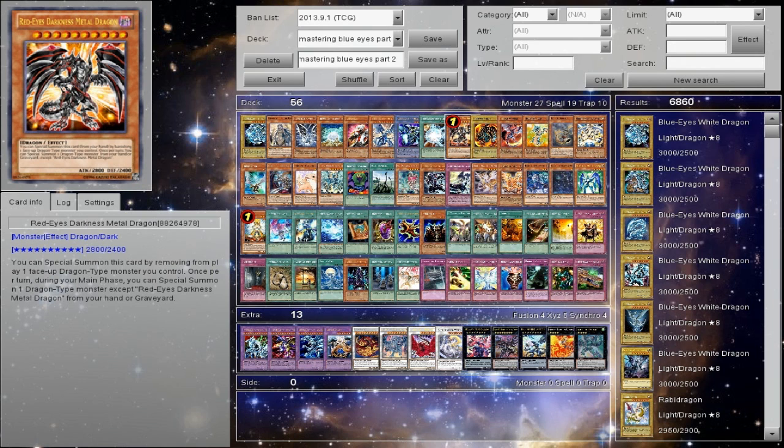Red Eyes Darkness Metal Dragon — I don't like it in Pure because Pure doesn't have the dragon count to make it run in my eyes. In Chaos it's great. Red Eyes just allows you to special summon it from the hand or from the grave, getting that constant beat out. It works really nicely with Azure Eyes Silver Dragon, and of course in the Disaster Dragon builds in Chaos it runs the best.